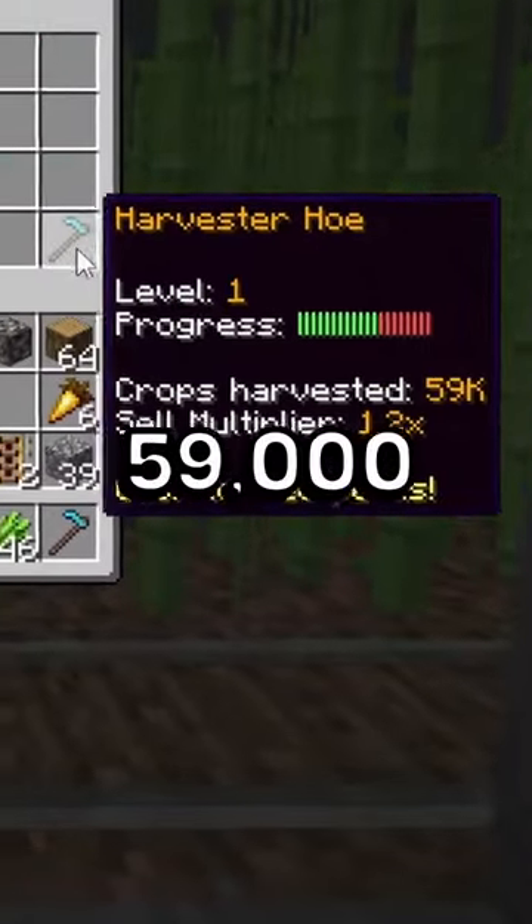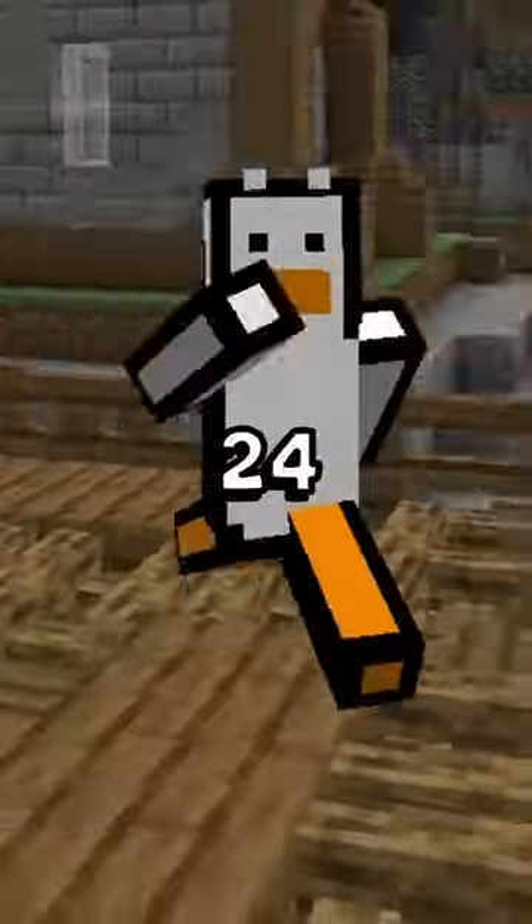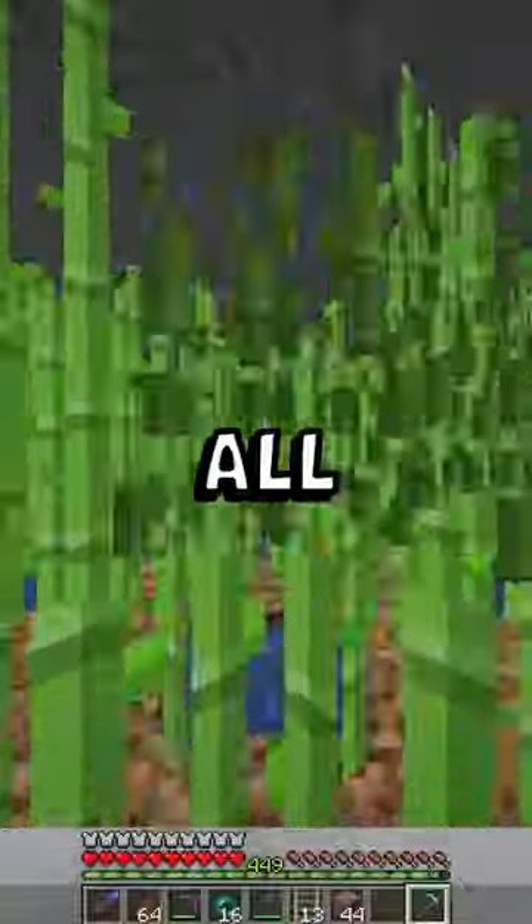After testing it out, I could farm 59,000 sugarcane in 1 hour, which means I could upgrade my hoe to level 10 in just 24 hours. So I went AFK all day.